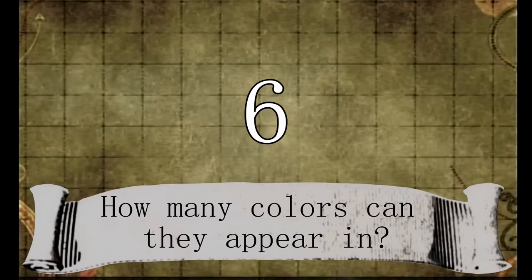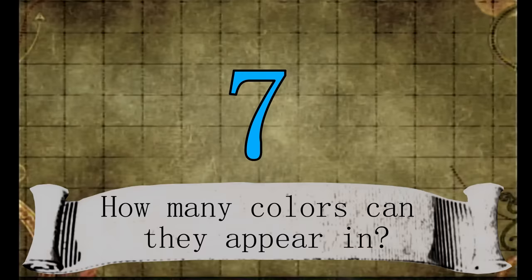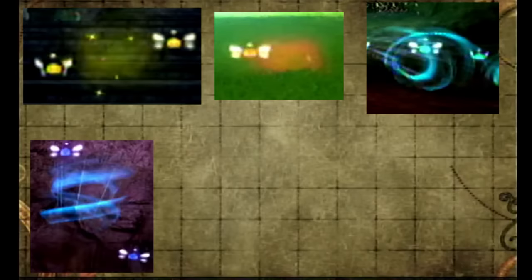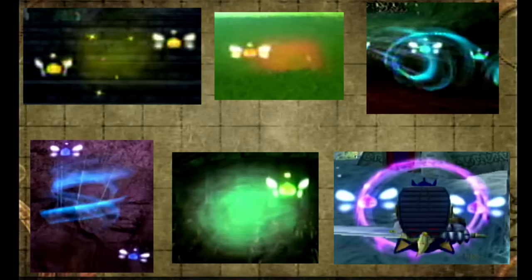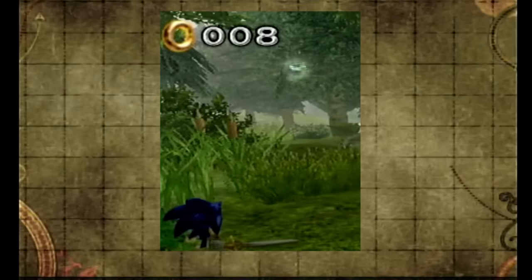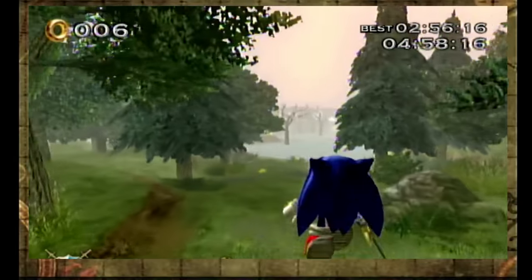Alrighty, if you chose number six, you are incorrect. The answer we were looking for is number seven. Let's list all of them: yellow gives us rings, red fills up the soul gate, light blue acts as a dash panel, blue behaves like a spring, green are used for the hide-and-seek missions, and purple launches us across the level. The color most of us missed — and I literally just found this last night by complete accident — is white. Apparently they only appear in Misty Lake, and white fairies are the only ones that do not affect our score. They are purely just there for show.